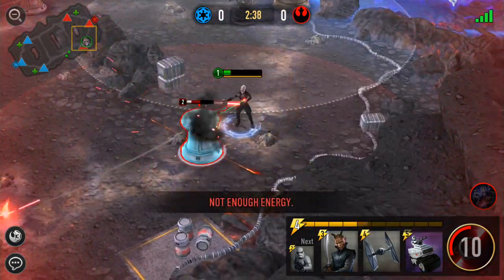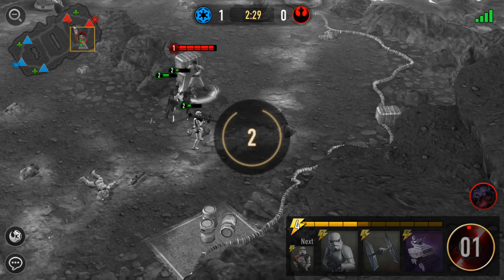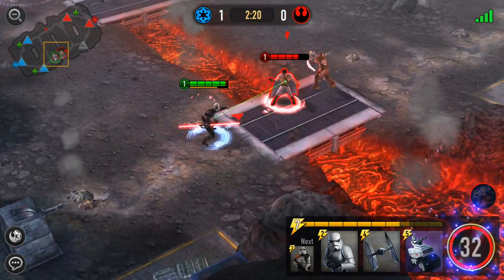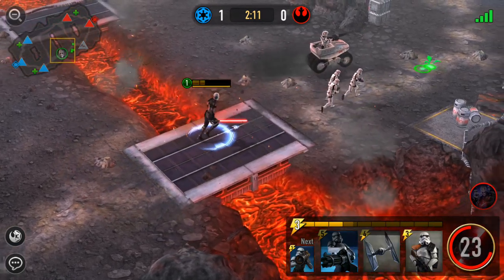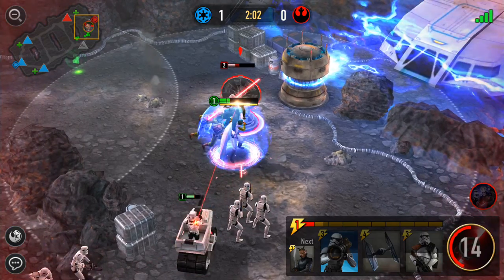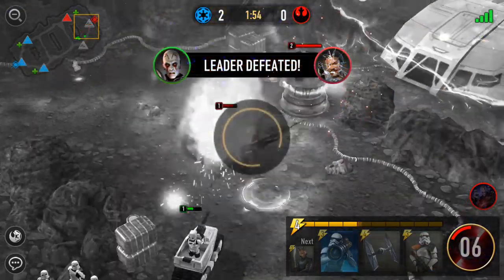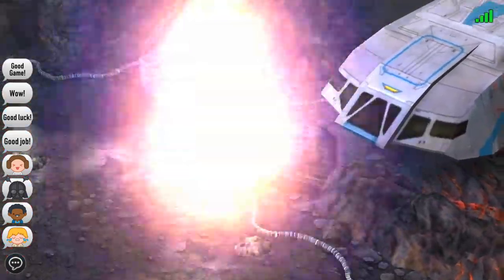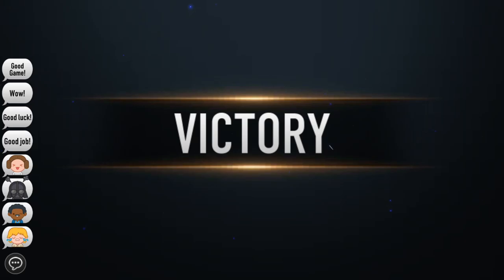I'm deploying my troops and trying to steal some health while pushing forward. My leader got defeated, so I'll wait a few seconds for the respawn, then traverse the map again. I continue deploying as many units as I can since the enemy side is also respawning. After defeating the turrets, my troops pushed ahead and destroyed the shield generator — my TIE Fighters came in and demolished the base, earning me a victory.